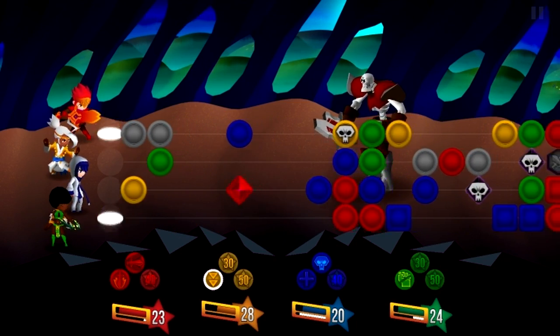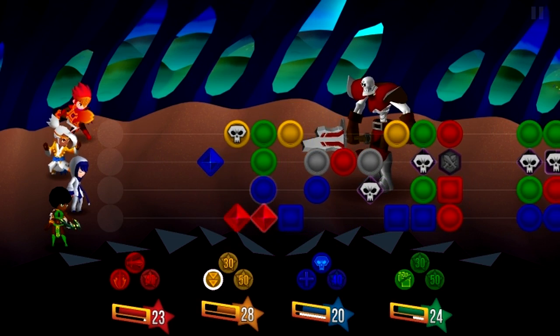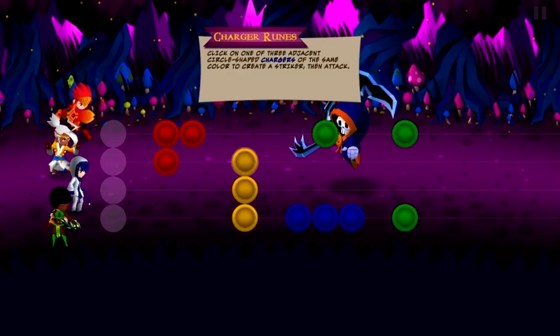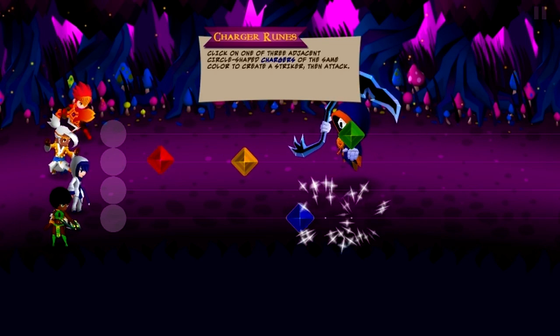The main playing field is called the Fate Stream, and on it are runes of different colors. Match up three of the same colored runes, and they'll form a diamond. These diamonds can be clicked to attack the enemy. There are also skull diamonds that can hurt your character if they reach the end of the Fate Stream.